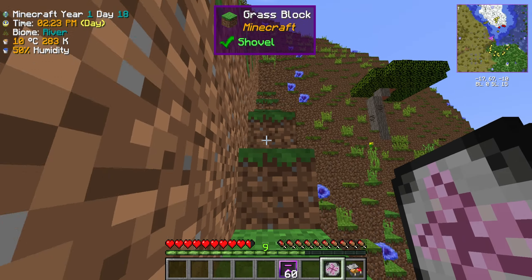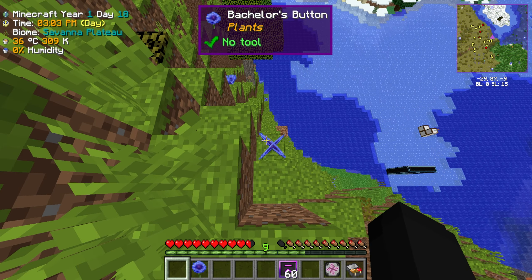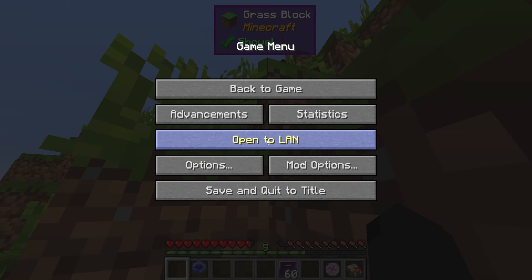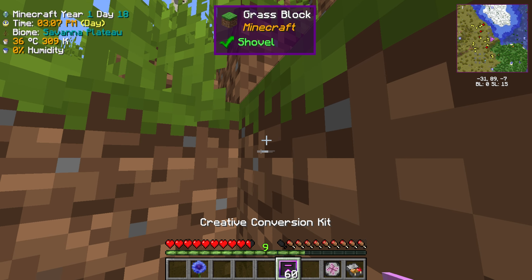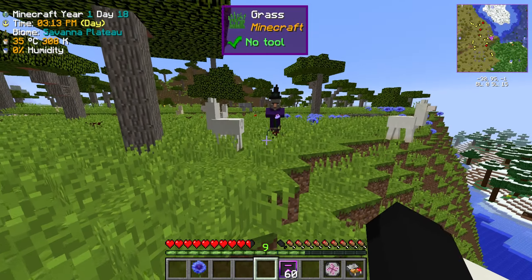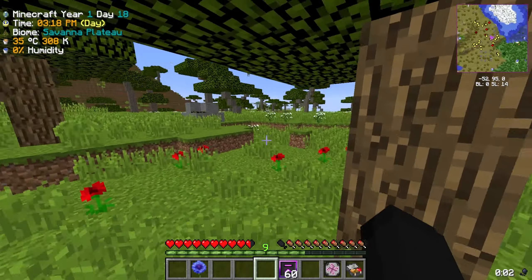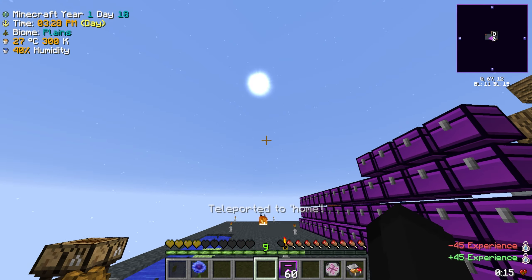I'm just gonna control myself and go up this mountain. Pro tip: you see these bachelor button flowers right here? There should be a quest in your quest book that tells you what each flower is and what they correspond to. Why is that witch on a spider? Leave me alone — ouch, you absolute twat. We're not going that way.